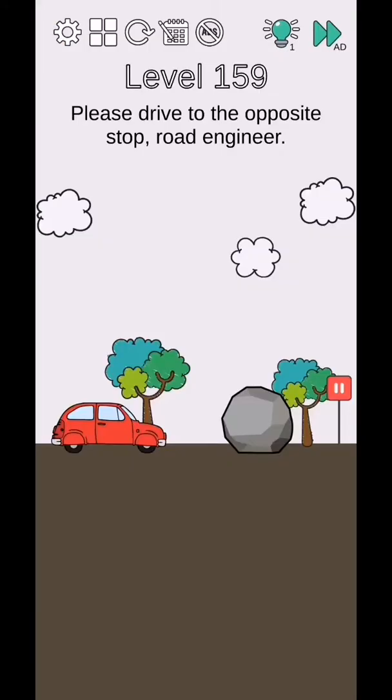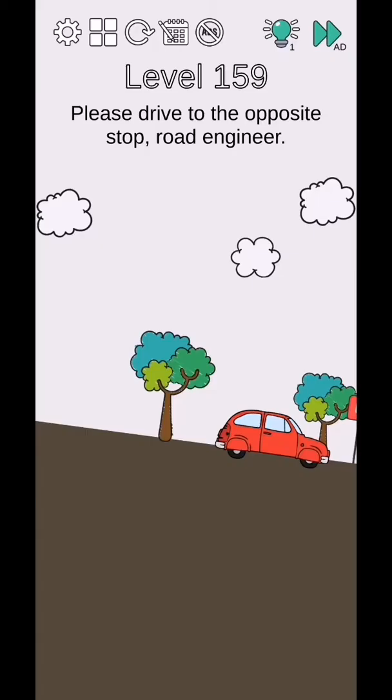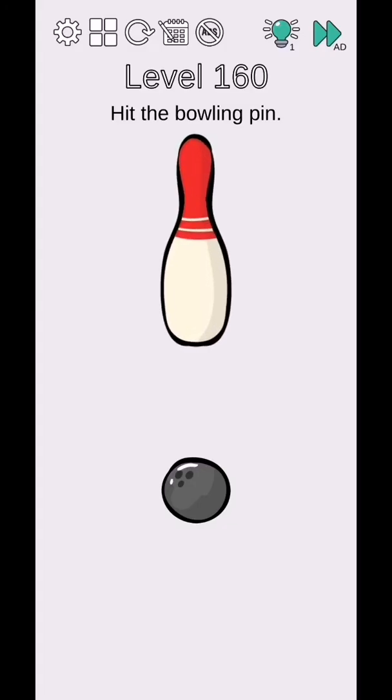Level 159 - please drive to the opposite stop. The road is inverted, so use two fingers to rotate the road and they will complete. Level 160 - hit the bowling pin, so use two fingers to size up this bowling pin and tap on it.